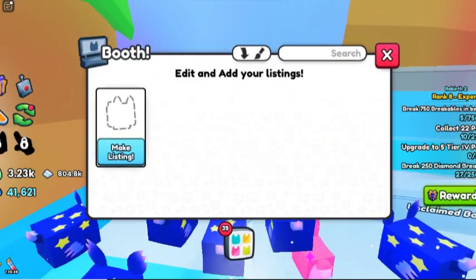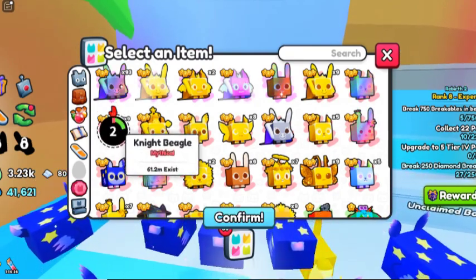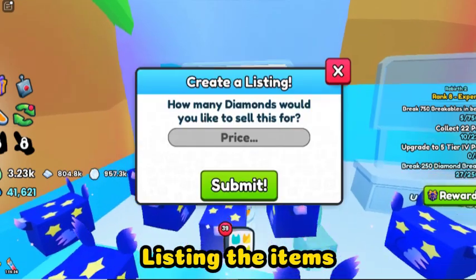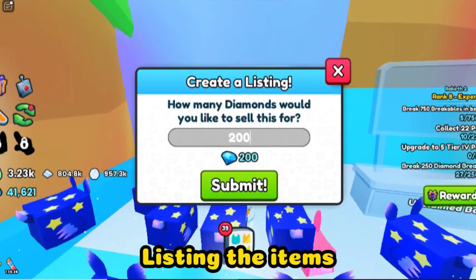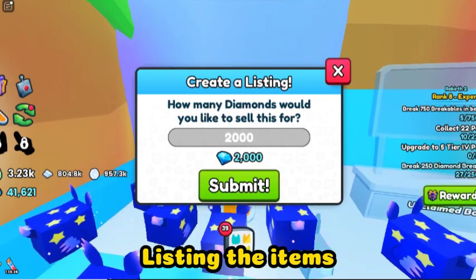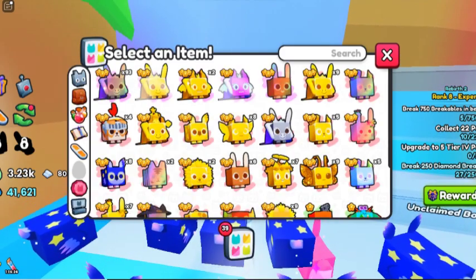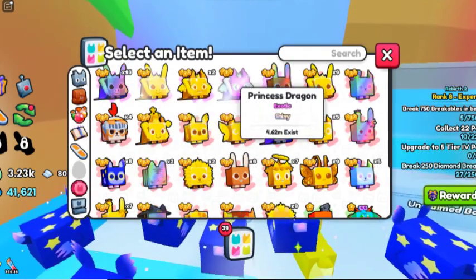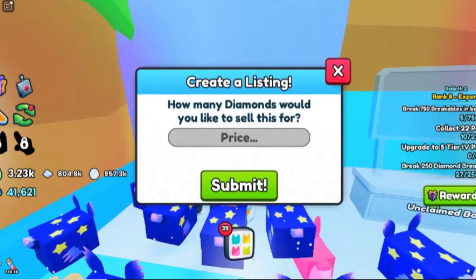I have so many pets, so I'll just select a few to sell. I selected one, set its quantity, and then set its price to 2000 diamonds. I submit it and select yes to make the listing visible to buyers. I've now listed one of the pets.